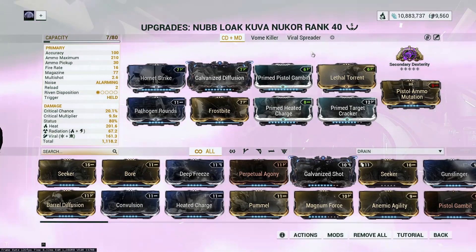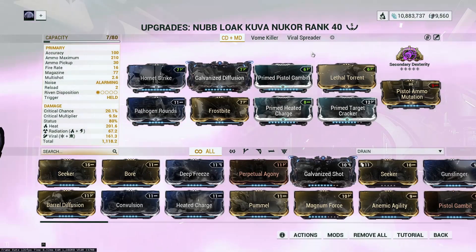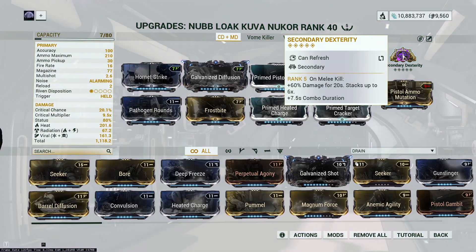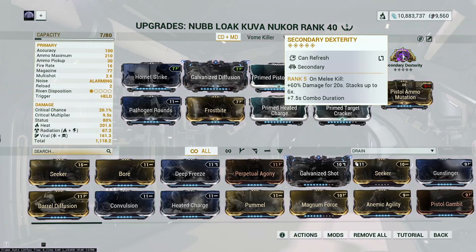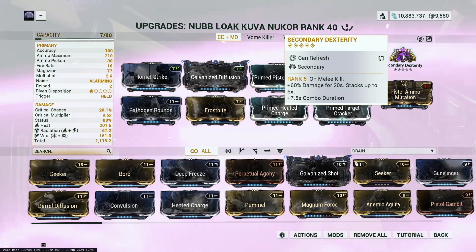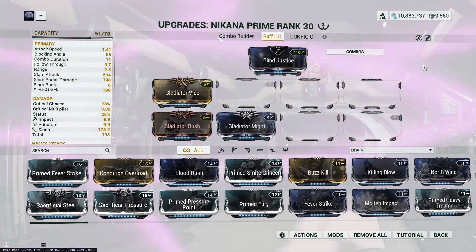For the secondary weapon, you can use whatever you want - an Epitaph or any other secondary. The reason we care about the secondary weapon is the arcane Secondary Dexterity. This is purely for combo duration, because Desert Wind only has five seconds of combo duration by default. We use Secondary Dexterity to extend that so we can maintain the 12x combo and continuously hit red crits. Without Naramon, the combo won't decay slowly - it will literally just drop to zero.